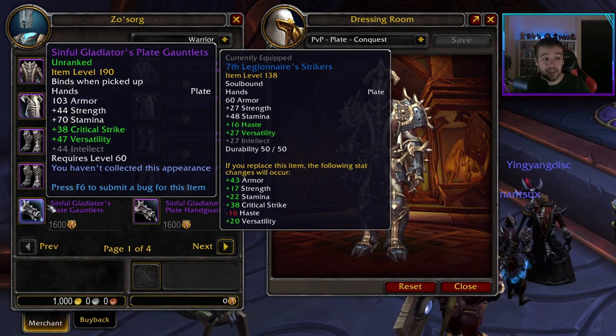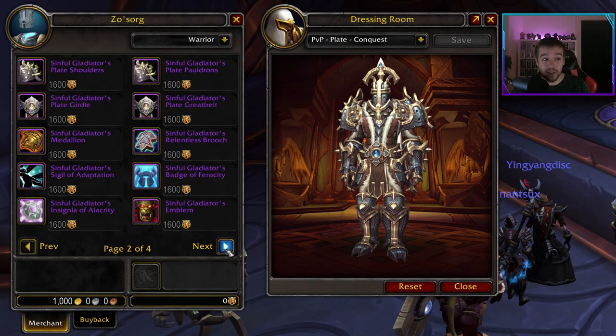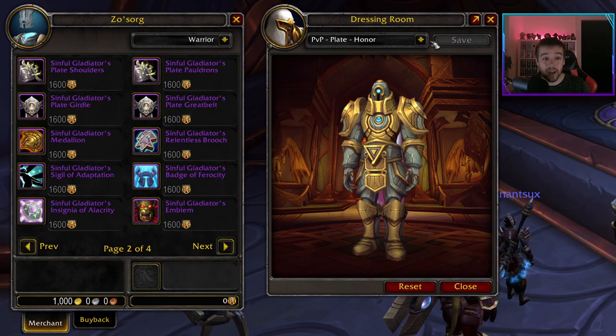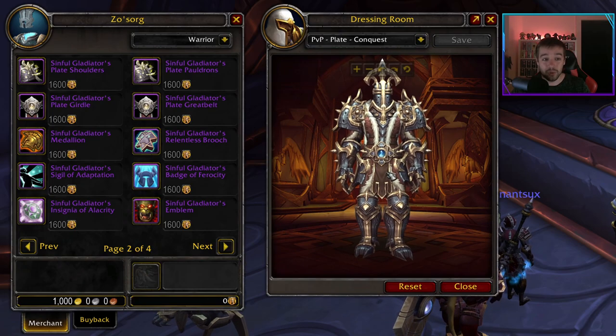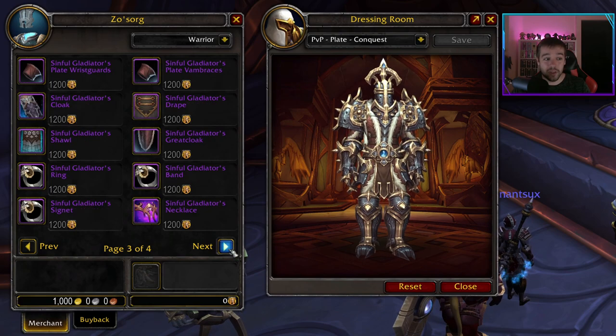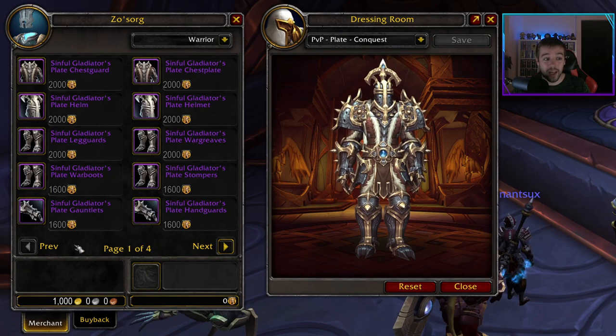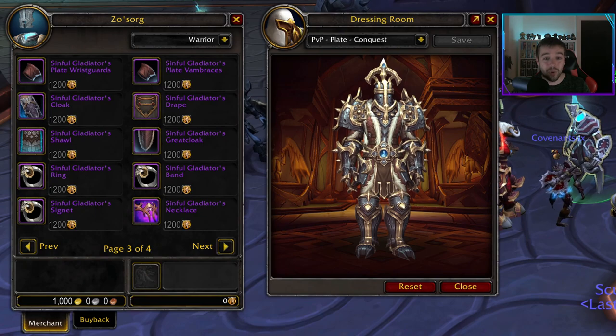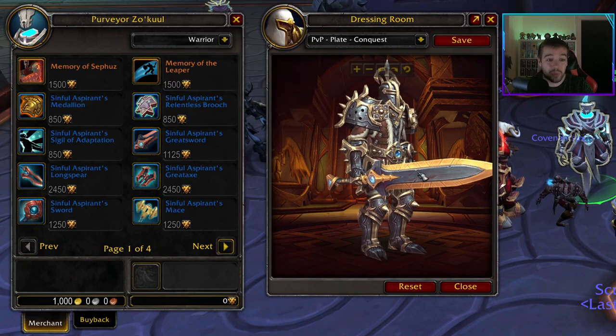So that is the gear you can basically buy from the vendor. This is the honor gear you can buy as a plate user, and this is the conquest gear you can buy as a plate user. For the conquest shop there are no weapons at the moment — it only has armor and different trinkets and rings and so on. But in the honor window, he actually has some weapons.